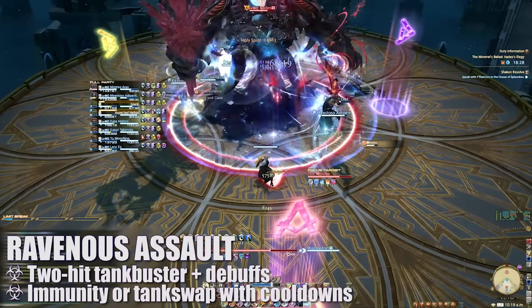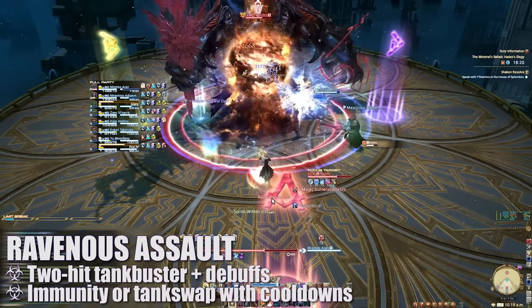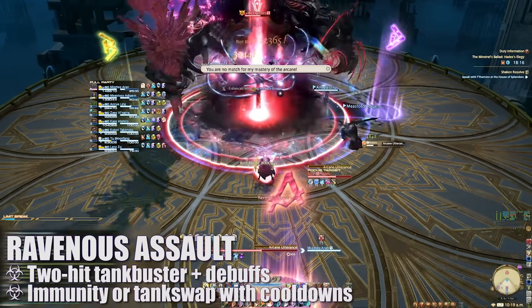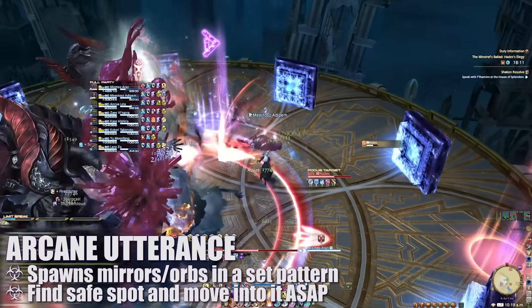Players will need to move into the new safe zone as soon as the first attack goes off to avoid the next one. Ravenous Assault will target the primary target with a heavy hitting Tank Buster that applies a magic vulnerability up debuff. Since this attack will be doubled and hit twice, you can either tank swap with cooldowns or immunity through both hits. This is followed by Arcane Utterance, which will spawn either a set of red balls or blue mirrors around the platform in a set pattern.